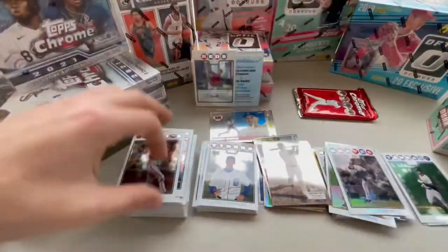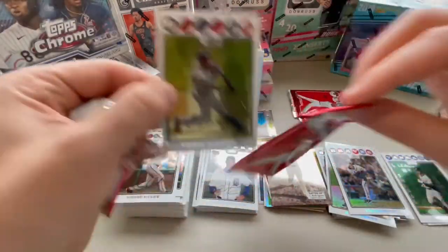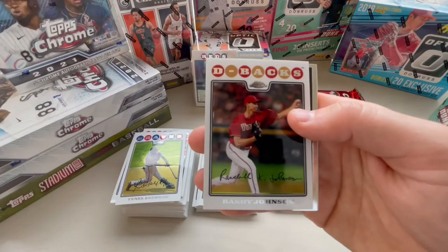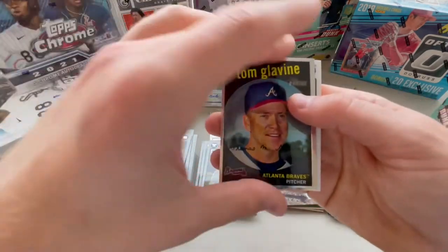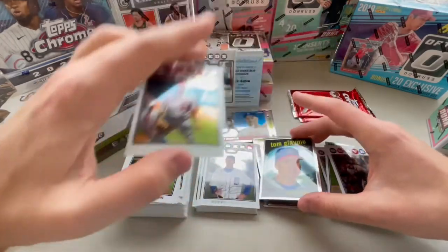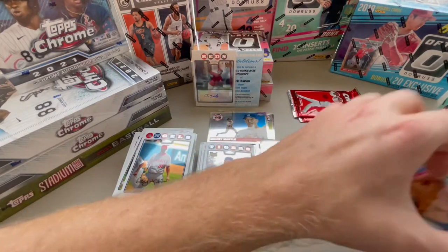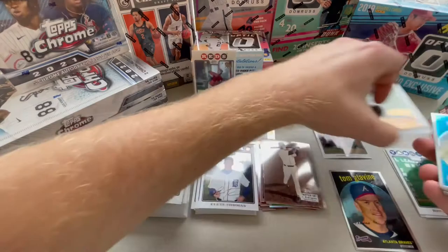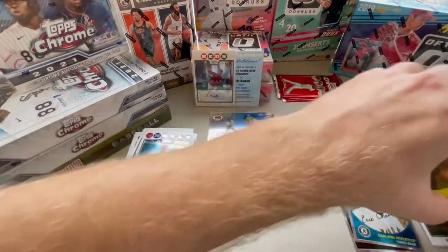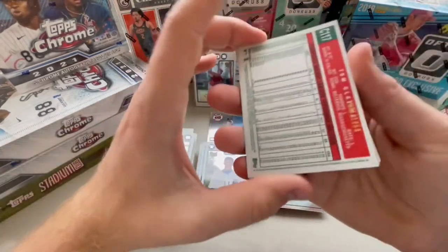And then a Chase Utley. Three packs left. Yunel Escobar. Randy Johnson. Tom Glavine, numbered 2 to 1959 - that's a nice looking card. And a Casey Kotchman. Refractors and 59-numbered cards. The 59-numbered actually have a paper back, so that's kind of funny.